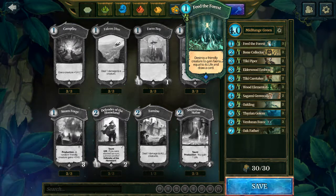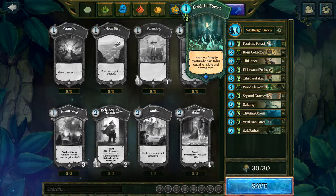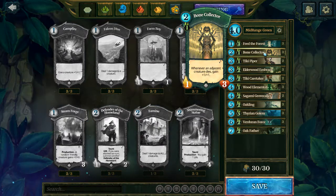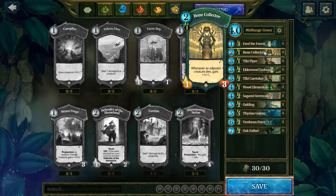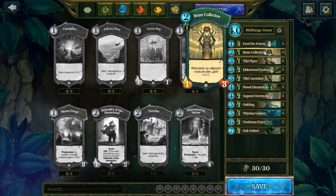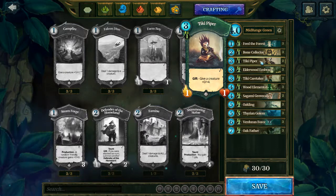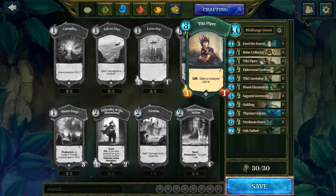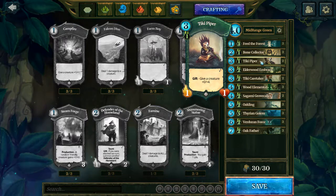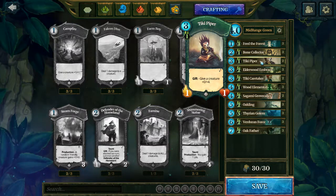We have three Feed the Forests — destroy a friendly creature to gain Faeria equal to its life and draw a card. Very useful. Event cards are what spells are called in Faeria; they're called events. We have three Bone Collectors here. The final game in the last video really saw the Bone Collector shine — he got super powerful and smacked our opponent to death with 14 attack points. Very good card. Tiki Piper is primarily a card you'll use to collect Faeria because it's just a 1-1, however its gift ability gives a creature +0/+4. Green Forest decks have quite a lot of sustain, and this card is one of the reasons why.